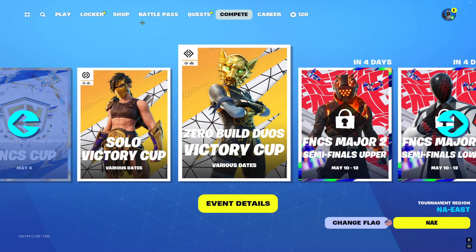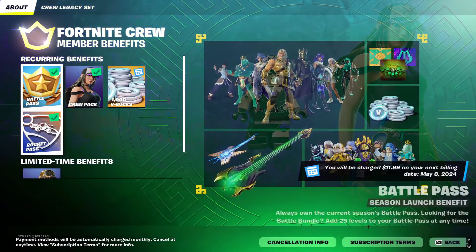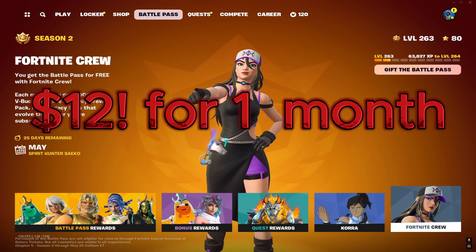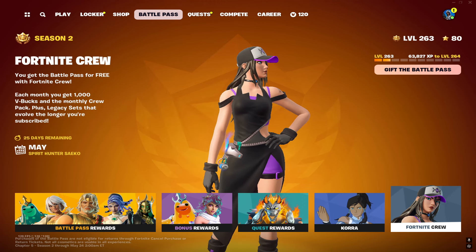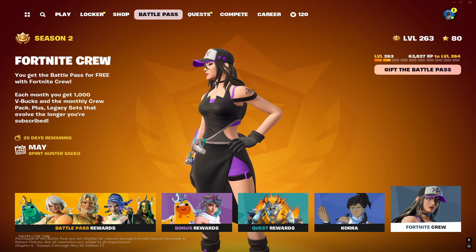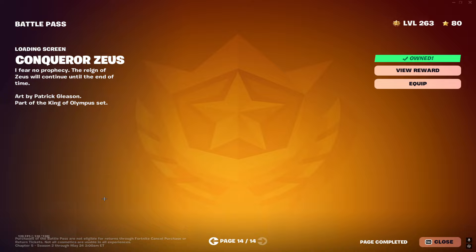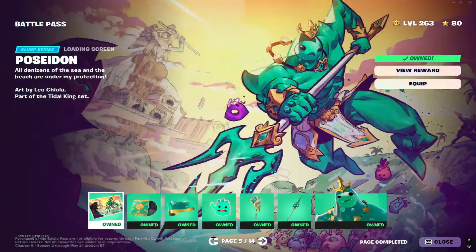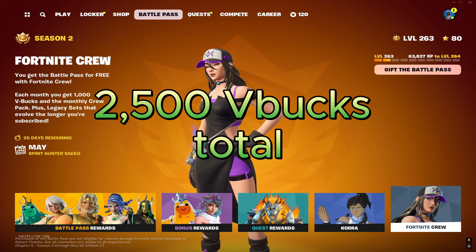Before I show you how to do this method, I want to show you the prices. Fortnite Crew is around $12 a month and it's a monthly subscription. That is quite a bit of money for a thousand V-Bucks, a Fortnite skin, and the battle pass — but it's also not that bad because of the amount of stuff you get. Not only do you get a thousand V-Bucks plus the skin and the battle pass, but you also get everything the battle pass has to offer right away. On top of that, a thousand V-Bucks plus all the V-Bucks in the battle pass — it just works out perfectly together.